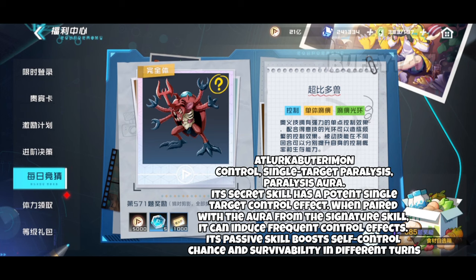Megakabudariman's secret skill has a potent single target control effect. When paired with the aura from the signature skill, it can induce frequent control effects. Its passive skill boosts self-control probability and survivability in different turns.